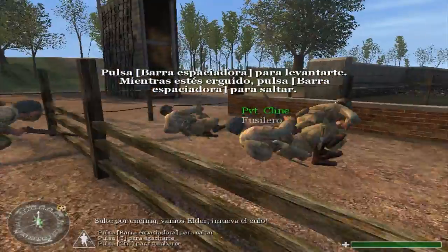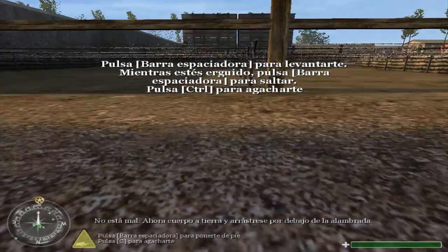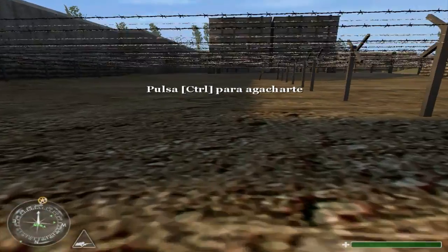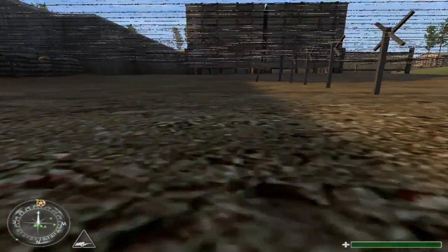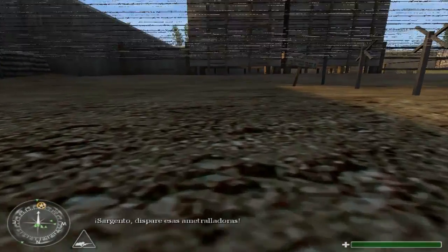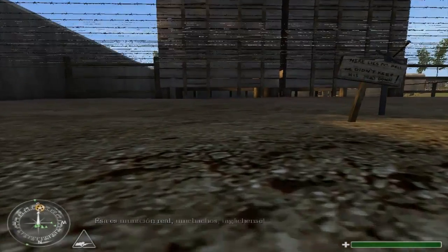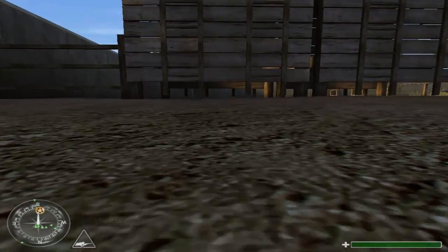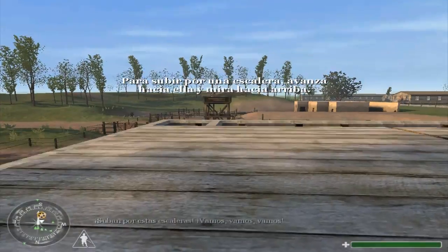Jump over him. Come on, Elder, get the lead out. Not bad. Now hit the dirt and crawl forward under the barbed wire. Sergeant, fire up those machine guns! Those are last point, boys! Stay low! Stay down! Climb these ladders, Privates! Let's go, let's go, let's go!